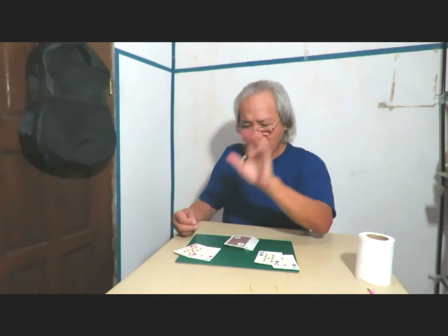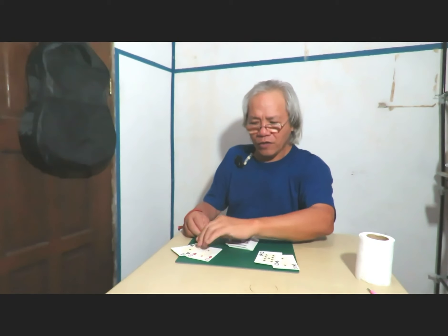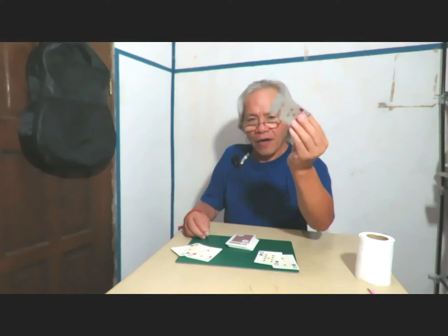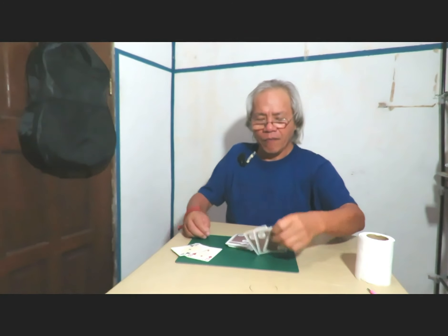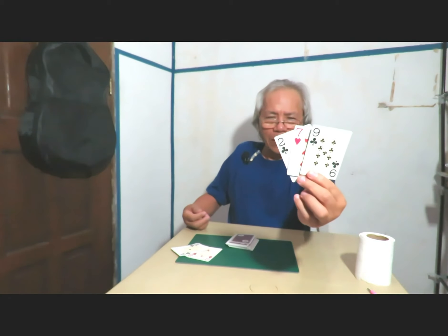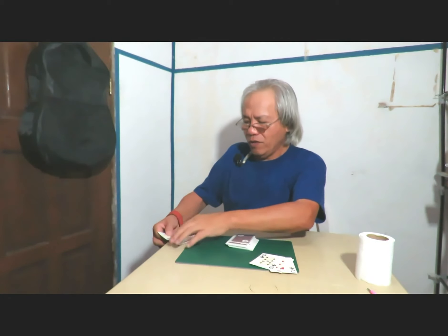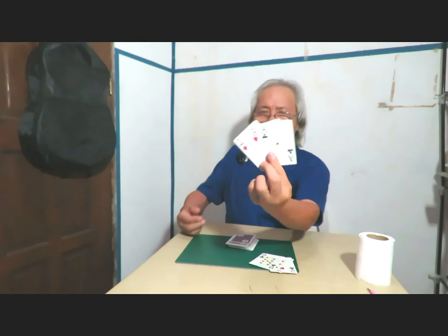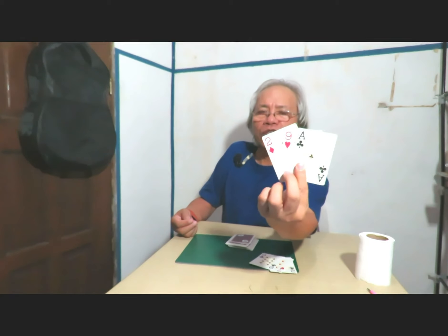On your part — nine plus two is eleven, so we are the same at one. I would like one more card — I got a seven, so seven plus one is eight. Nine plus nine equals eighteen, so eight is my number — I won the game. Yours: nine plus one is ten, plus two is twelve — two is your answer. So you lost the game.